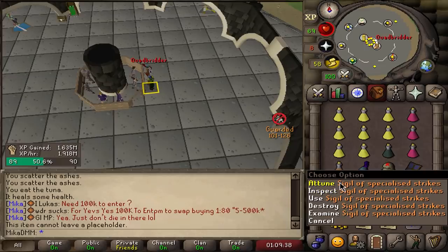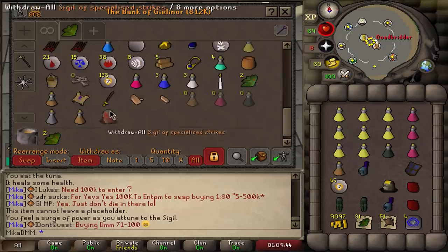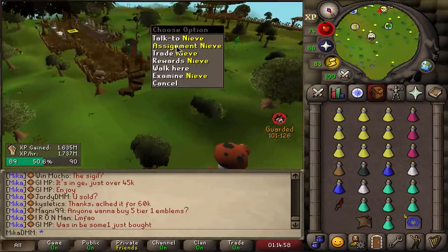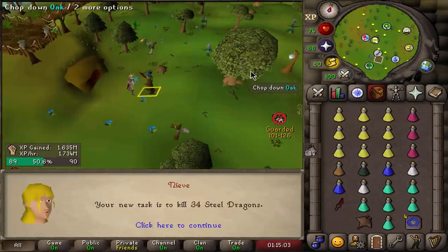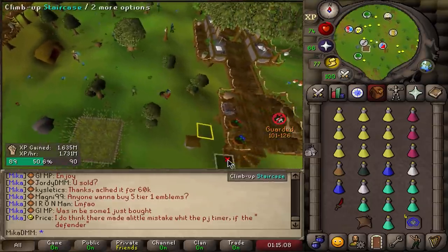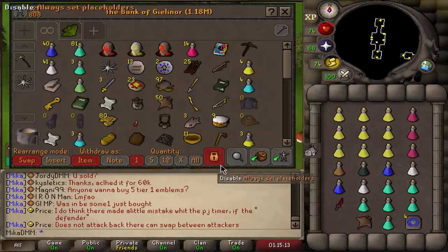Let's go ahead and attune this Spectral Sigil of Strikes — very pog. Now I kind of want to get a DDS very quickly. Theoretically, there is no task I cannot do right now. I'm at a high combat level and should be able to do anything just fine. I say that and I get steel dragons. I'm not doing steel dragons — that's like the worst task. It would take me way too long to complete.